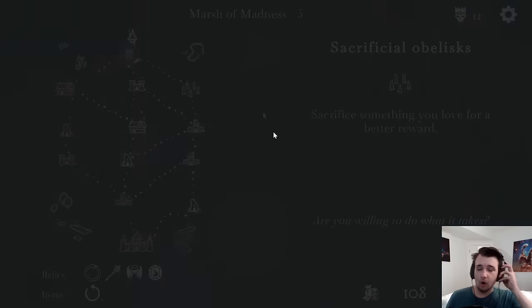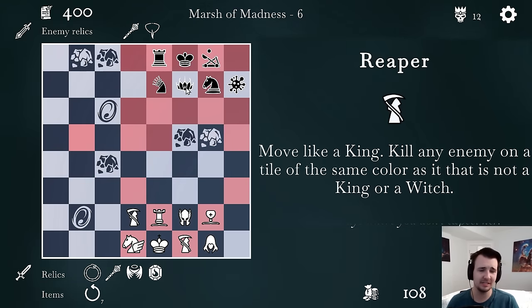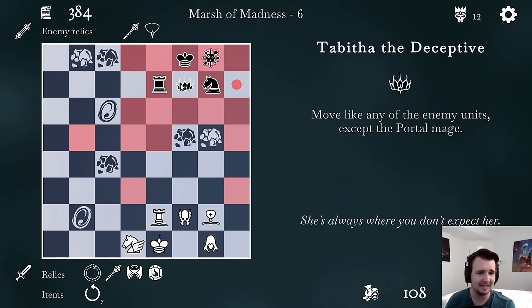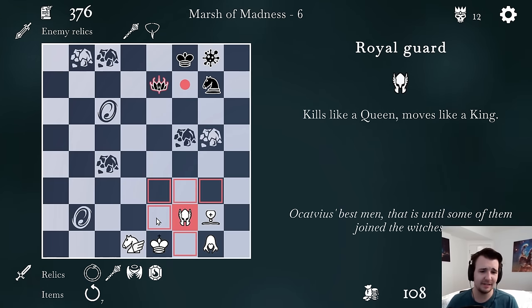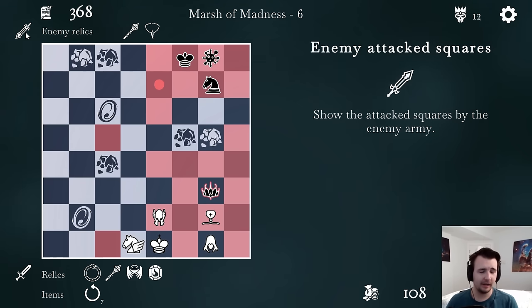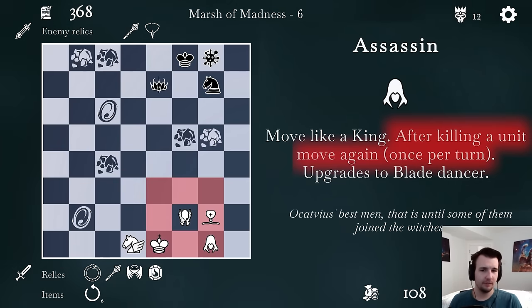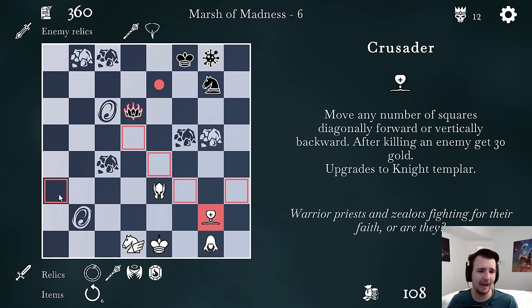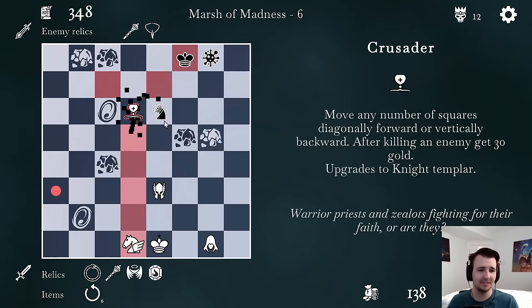I'll put an attack on the Queen Knight — that is check, but I'm hardly threatened. I don't have a good spot to move to. I'll pull back the Royal Guard for defense — at least the Knight isn't hitting me. It's my turn to check. He blocked it — well, thank you for the piece. Hopefully getting the King is as easy as I think. I see a play with the Leper. That Immortal is so annoying — in the perfect spot to block me.